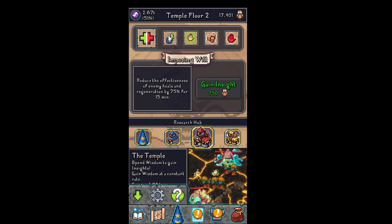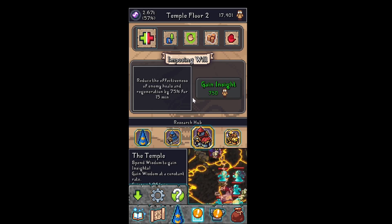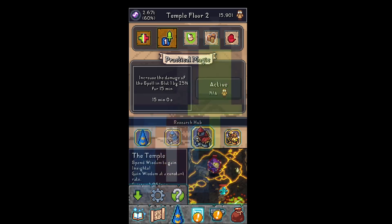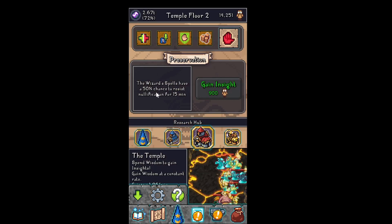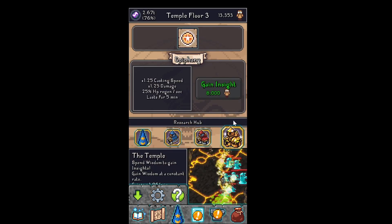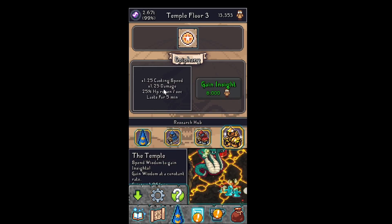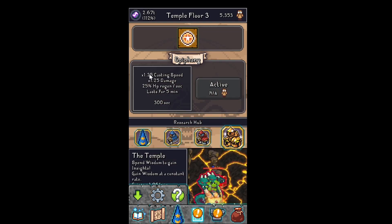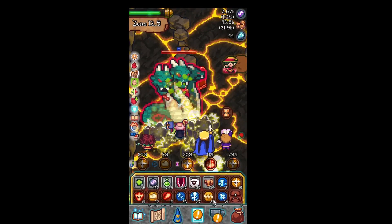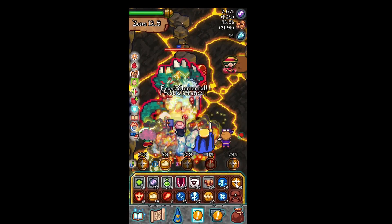The temple floor 1, and now floor 2. Healing enemies are less effective — this makes the enemy heal less. Slot 1 does more damage, and we can deflect projectiles. More gold, nullification resist. Then there's the third floor — 1.25 casting speed, so that's 25% casting speed, plus damage and HP regen. So now we're actually healing up. Sadly, this guy is also healing, so let's just spam him with a bunch of random stuff.